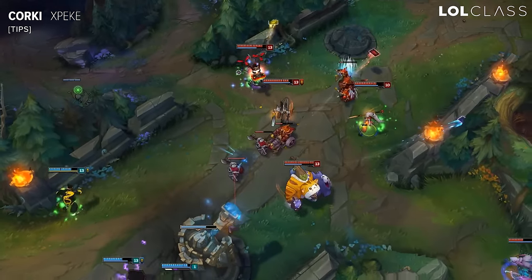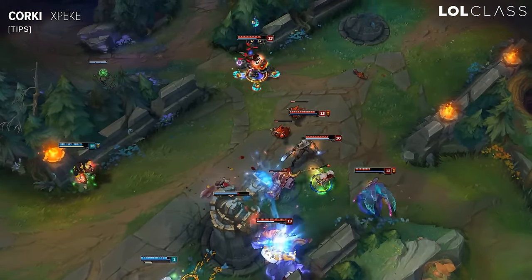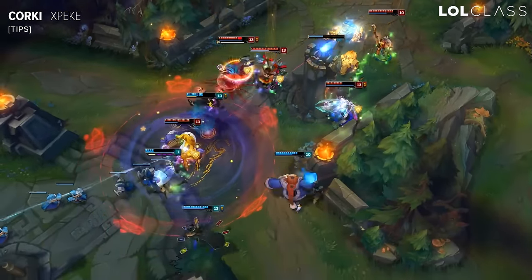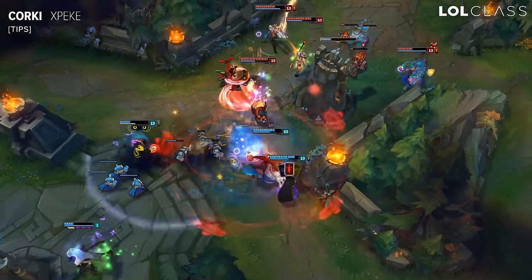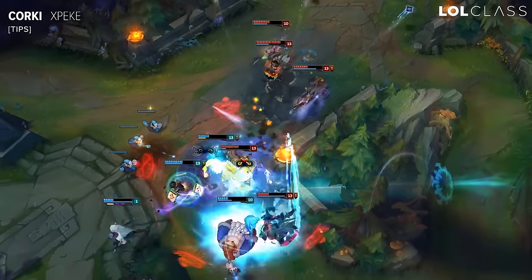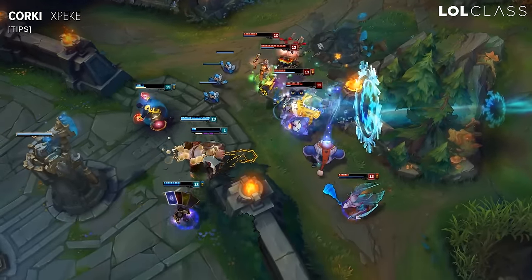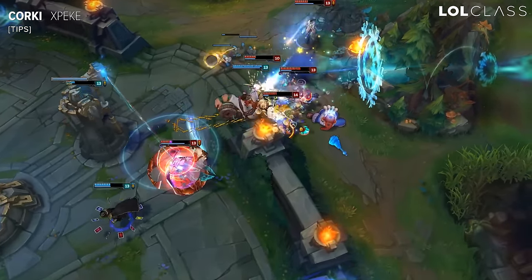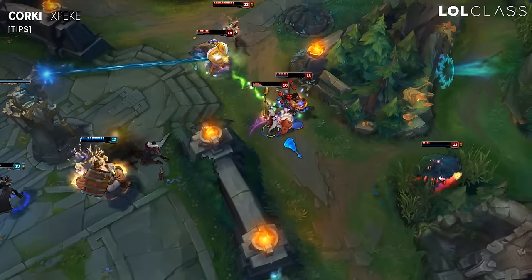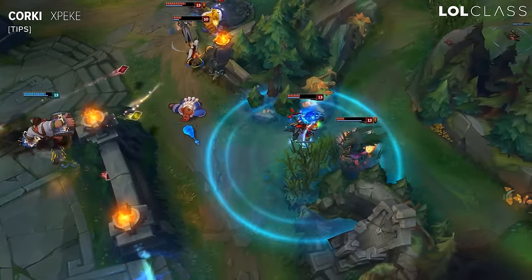Corki's ultimate is really special because it's very spammable, and every third rocket becomes a big one. This big rocket is really strong in lane or in fights because it has way more AOE than the normal rocket — it can even hit tanks — and it deals extra damage. If you hit an enemy carry with a big one, you will take about a quarter of their HP once you have Sorcerer's Boots and Trinity Force.